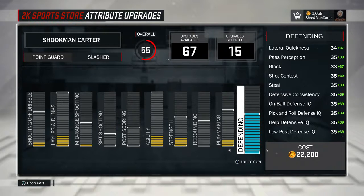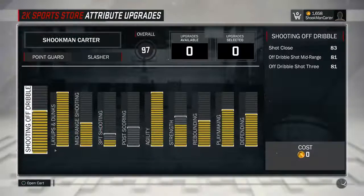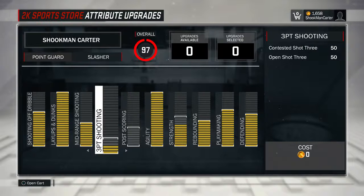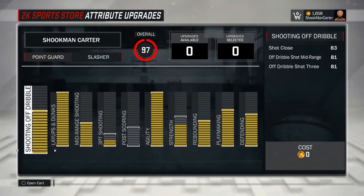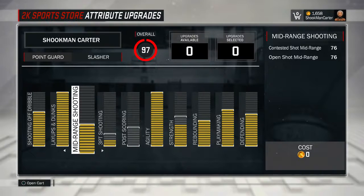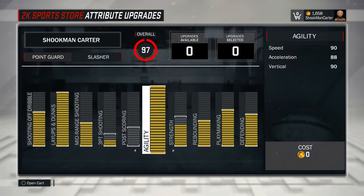Defense is basically the same for everybody, so it doesn't really change anything even if you're a different position. This is my demigod right here — this is the player I play with. Y'all can check the videos for proof of my contact dunks, putbacks, rebounding, and shooting. He's a slasher, 200 pounds, 6'5". This player is already maxed out.